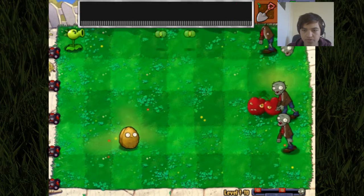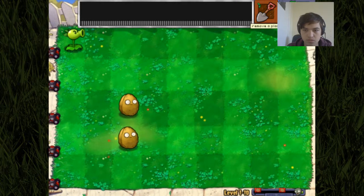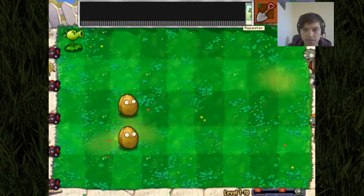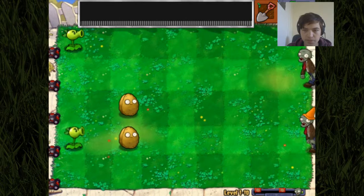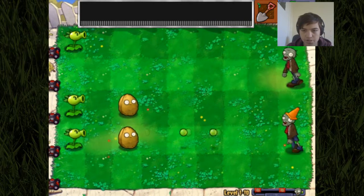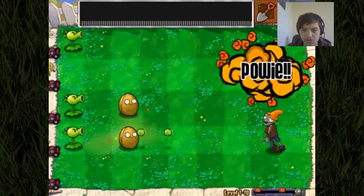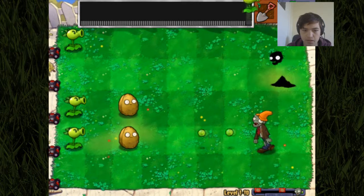It's going to be quite intense. I think it's a good idea if we get set up quite early. So let's get some walnuts along the back here and we'll get the repeater firing twice as much damage at that cone zombie there, because those are quite hard to take out. And these cherry bombs are just going to buy us time, really.